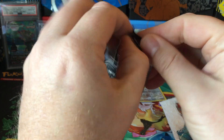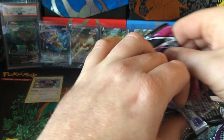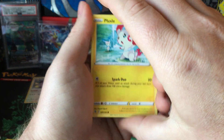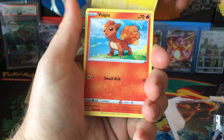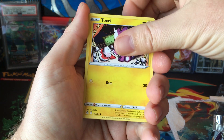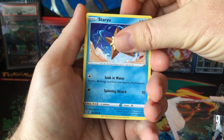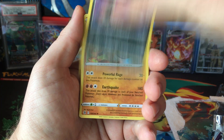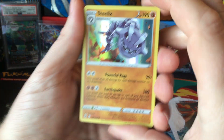Fusion Strike. It would be sweet to eventually get that Espeon VMAX alt art, but it might be years and years. Plusle, Vulpix, Meltan, Toxel, Staryu, Garbodor reverse, and a Steelix holo.